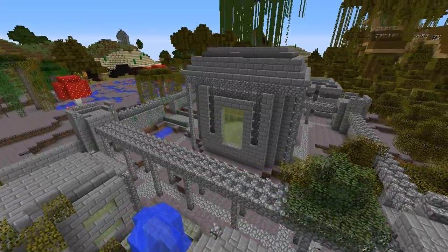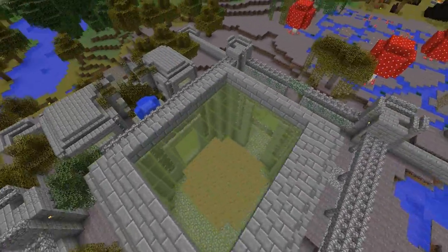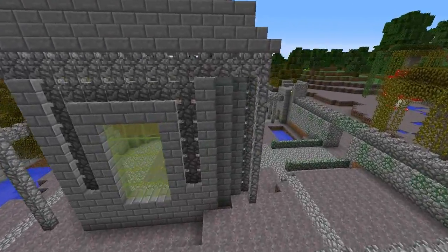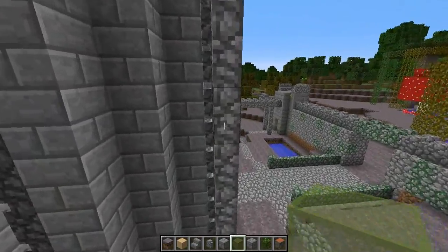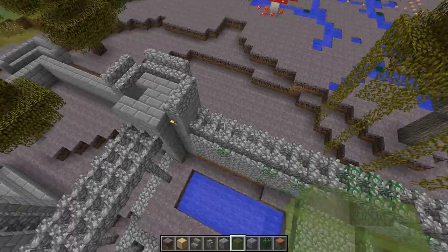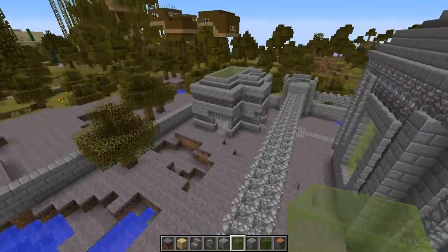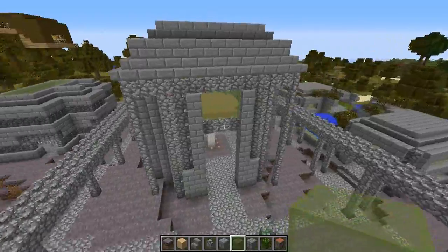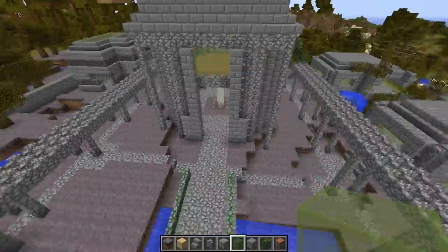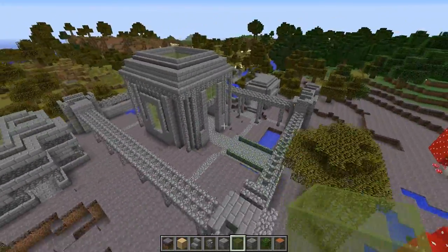I really like the green stained glass — it adds a really nice effect. And these pillars are kind of the main design I'm going for with this build. The pillars are absolutely everywhere: they're on top of the wall, they're in these walkways, they're in the building over there, all around it, and even on the corners as well. These pillars are awesome — I think they suit this civilization quite nicely.